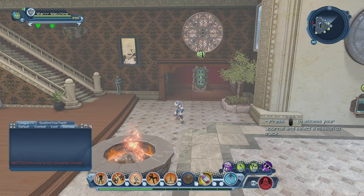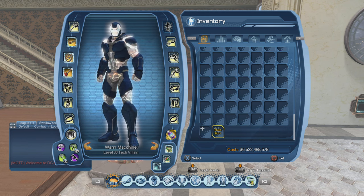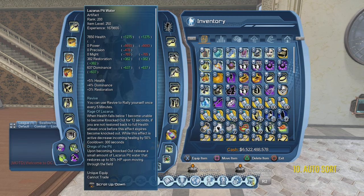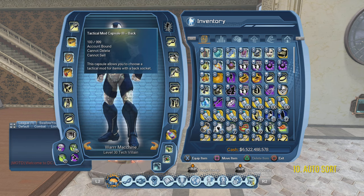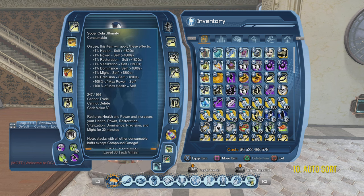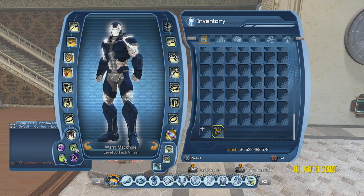Number ten: the auto sort feature. I don't know why DC added this but it's very terrible — it really just messes everything up in your inventory and bank. The way I sort my inventory, all my artifacts are set in desired positions for easy swapping, my weapons are organized for quick access, and my tactical mod capsules are arranged so I can switch mods mid-raid. When you use auto sort everything just gets rearranged and it's all over the place.